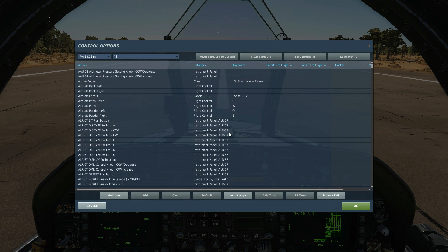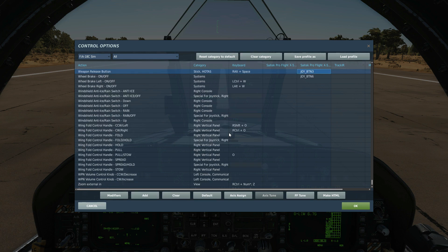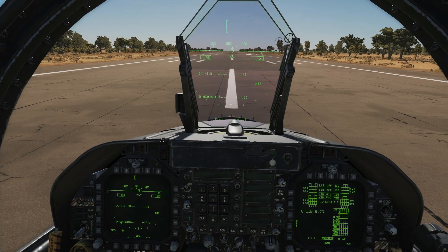In terms of controls there are literally almost none. All we've got to do is press the weapon release button to actually fire it. Everything else is going to be done on the DDI and the ANPCD. So let's arm up and get going.